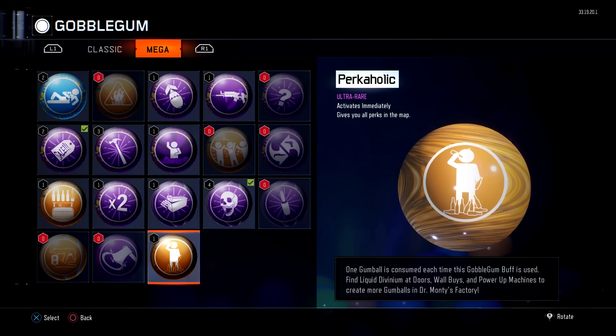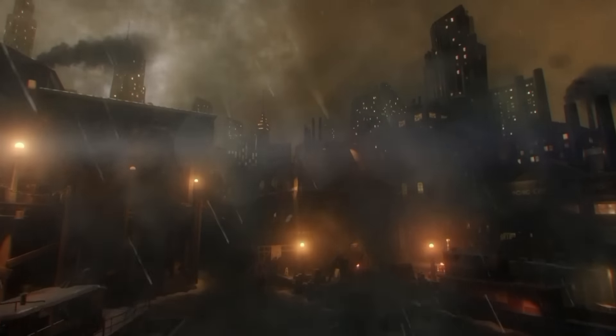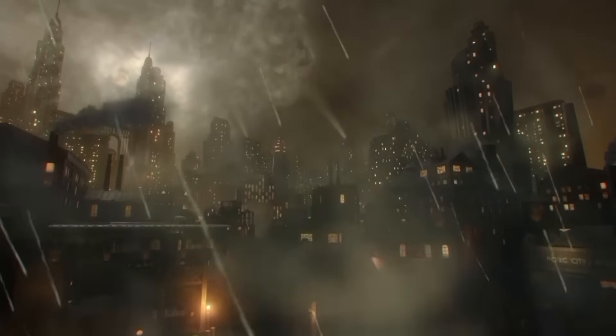Hi guys, and welcome to my first Black Ops 3 Zombies easter egg video. It involves this gumball — this is called Perkaholic. What it does is, if you are lucky enough to get it out of the gumball machine, you instantly get every single perk that is on that map. The reason why that's so important involves Shadows of Evil and a little easter egg that I don't think is very common at this moment.